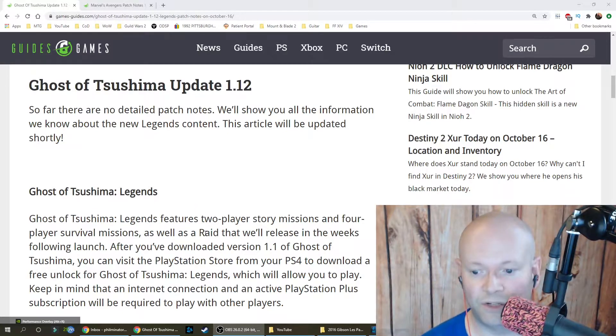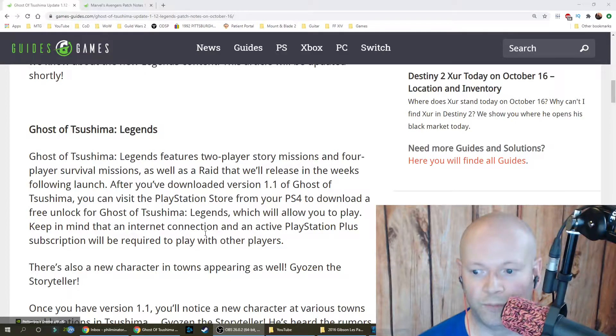Ghost of Tsushima Legends features two-player story missions and four-player survival missions, as well as a raid that will release in the weeks following launch. After downloading version 1.1, you can visit the PlayStation Store to download a free unlock of Ghost of Tsushima Legends. Keep in mind that an internet connection and an active PlayStation Plus subscription are required to play with other players.